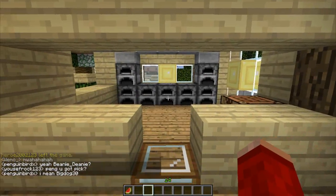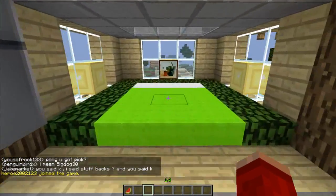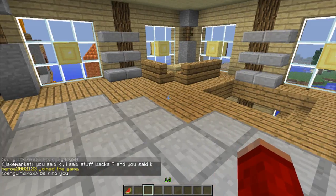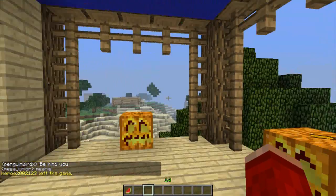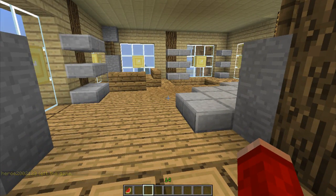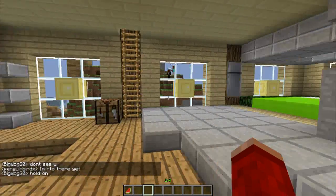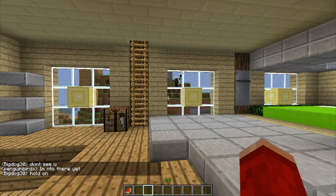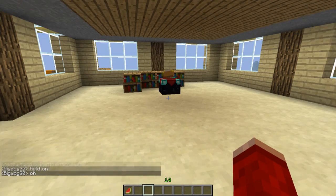Inside there's a nice little kitchen with furnaces. The building is quite large. There's a nice bedroom in here — very natural, using leaves all the way around. There's a very open plan and a balcony as well. I'm not sure if the house is complete. I notice he's not using my texture pack — I can tell from the painting. There's another floor as well.